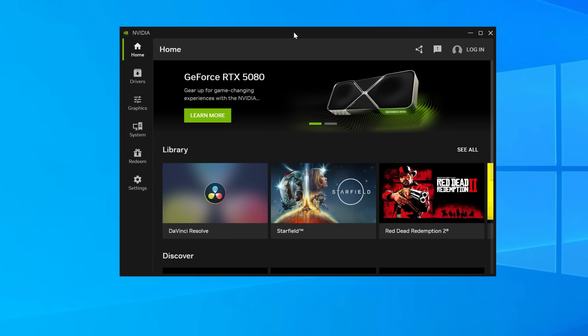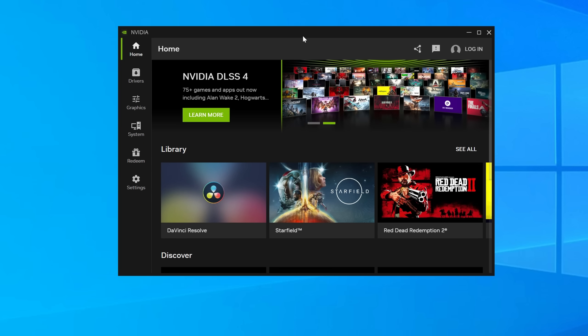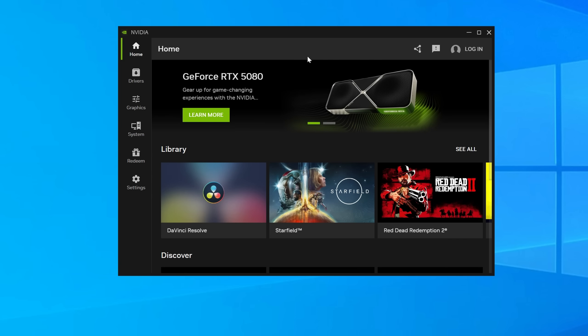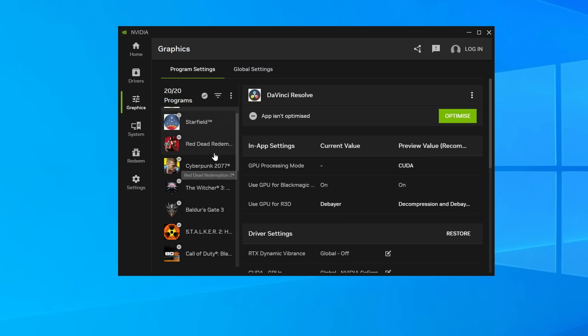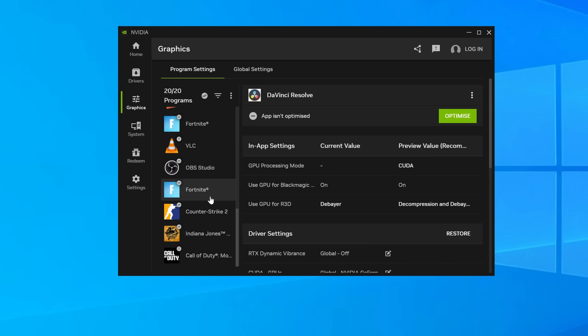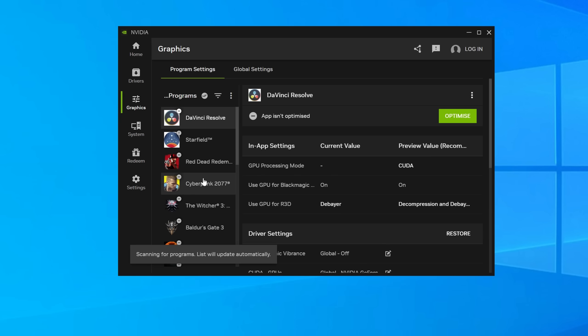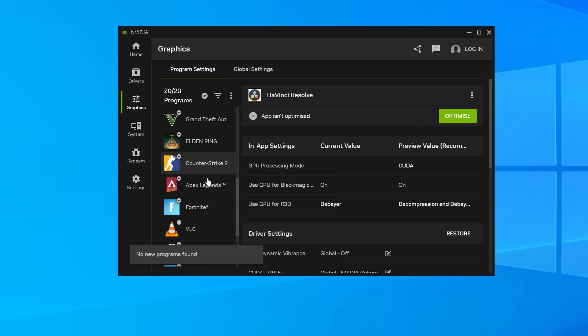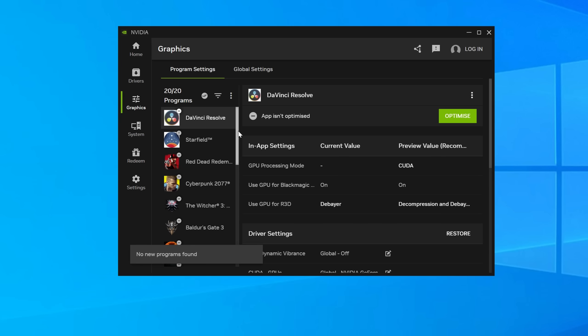I'd recommend a fresh install of the drivers and the Nvidia app. When you open the app you're going to see this. We're going to click Graphics down the side and here we'll see all of our installed games. You might want to click refresh just to make sure everything has been picked up, as a few people were having issues with their games being recognised.